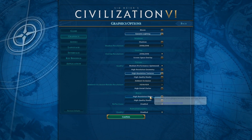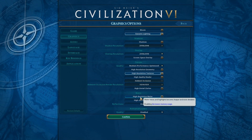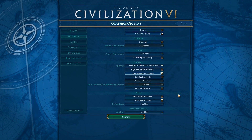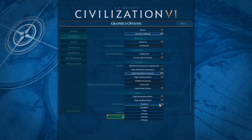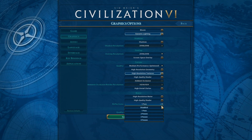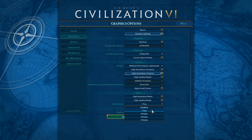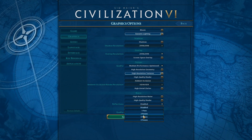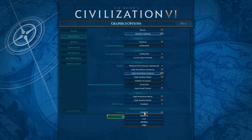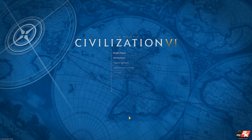Moving down to water — water is a big part of this game depending on where you are on the map. High resolution water I recommend having off; it does dramatically increase your frames, so definitely have that off. For reflections, you can have it on one pass if you want — it shows reflections as you pan over water — but I recommend having it on disabled. If not, one pass, or if you really want to push it, two passes. Animated leaders — why would you have that off? You want that on high, you want to see those leaders.